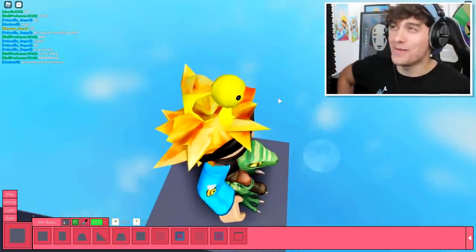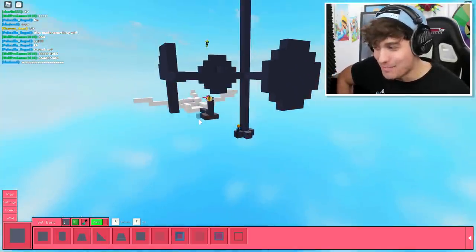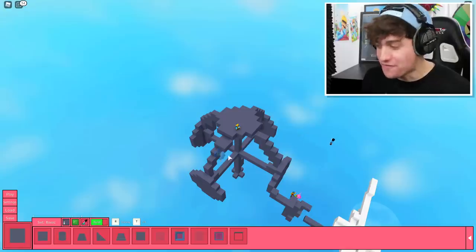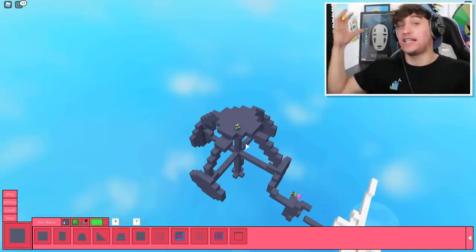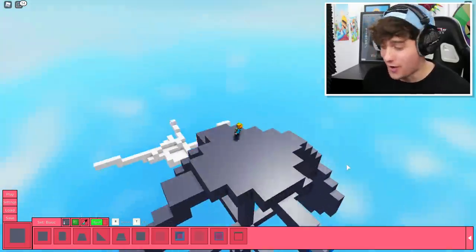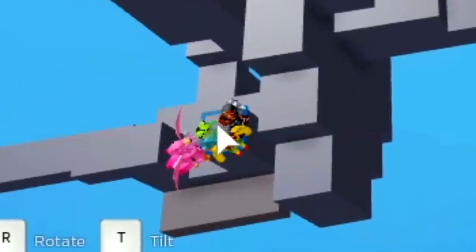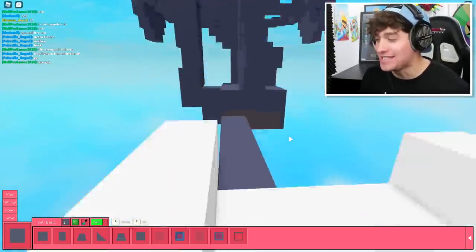Not only am I building the Piggy itself, but I also want to make sure that my map works. So to do that I'm going to need some little lab rats to experiment on. As you guys can see right now, I am creating the infills between the pieces that we have just placed to create the circular shape, and this could take me a really, really long time to do. I feel like I have been building this thing for ages.